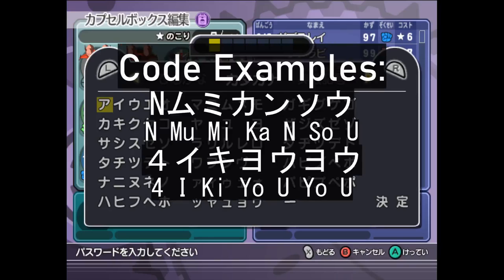The codes you'll be inputting are gonna start with one number or letter from the English keyboard, and the rest will be in katakana. I will show the codes on screen, but I will also read them off one by one. As a side note, there's probably some Japanese words and puns in some of these that I'm not privy to, so if you can recognize them, feel free to point them out.